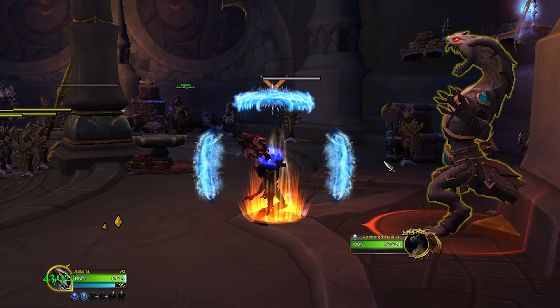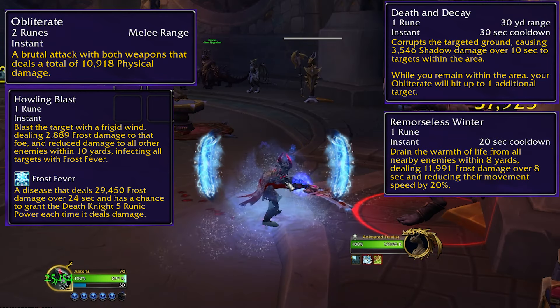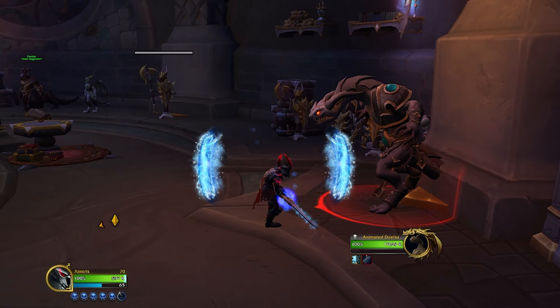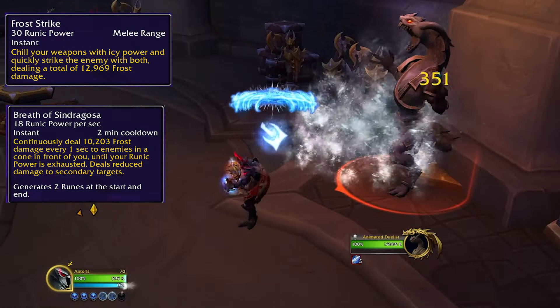The four main abilities that use runes as a Frost Death Knight are Obliterate, Howling Blast, Death and Decay, and Remorseless Winter. Your runic power spenders are either going to be Frost Strike or Breath of Sindragosa, depending on your build.